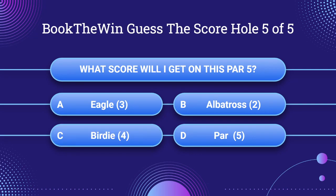Final question. What score will I get on this par 5? A: Eagle three. B: Albatross two. C: Birdie four. Or D: Par 5.